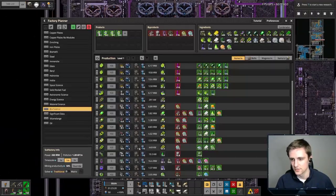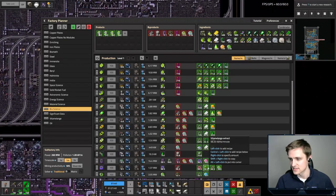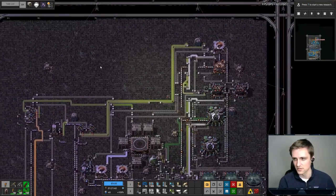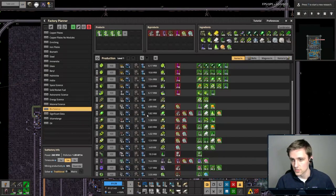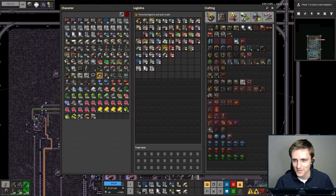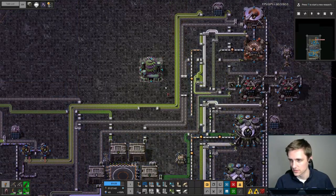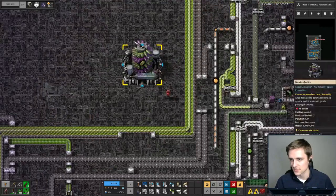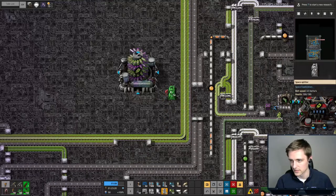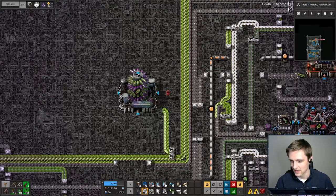This genetics facility is going to do the experimental biocultures. It's going to take nutrient vats, extract, and experimental genetic data. Actually, maybe we should make the experimental genetic data first. So this one is going to go right here and it's going to do experimental genetic data — just like that.